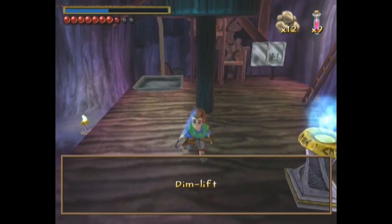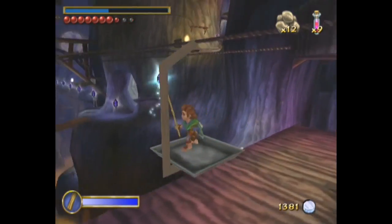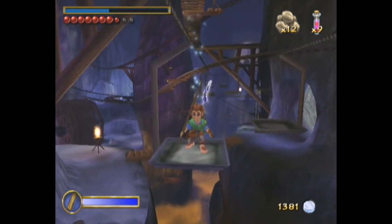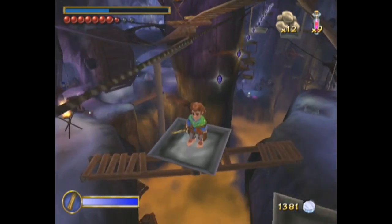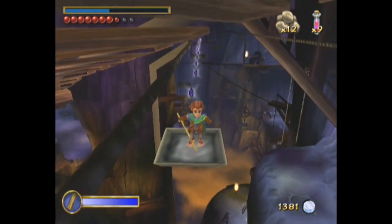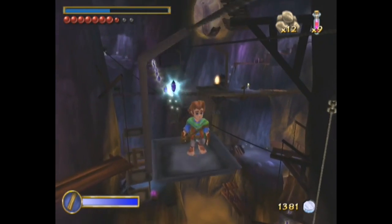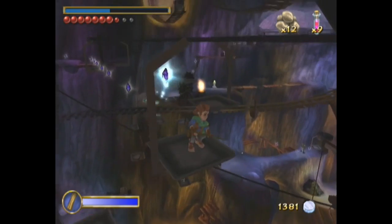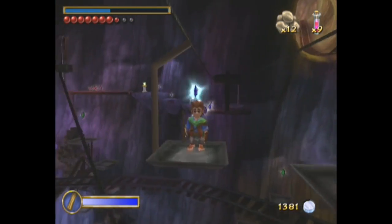Welcome to part 6 of The Hobbit, still going through the chapter Riddles in the Dark. We're going through this gigantic elaborate goblin mine, and I like the fact that we start off with this big slow lift ride so we can look at the entirety of this level — the mine cart tracks, the water wheel, the goblins walking around down there. This level is so gigantic in scope, and for 2003 GameCube standards, this is pretty cool to look at.